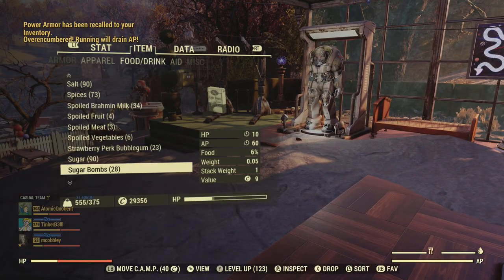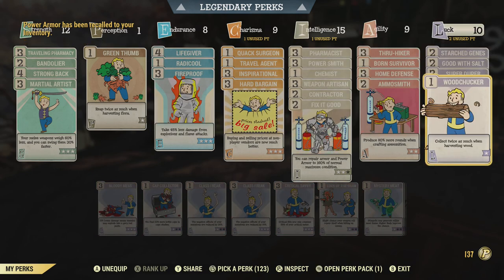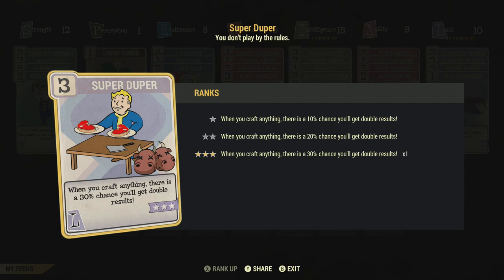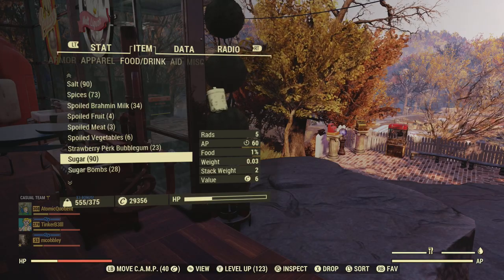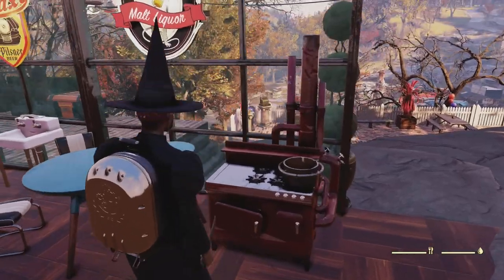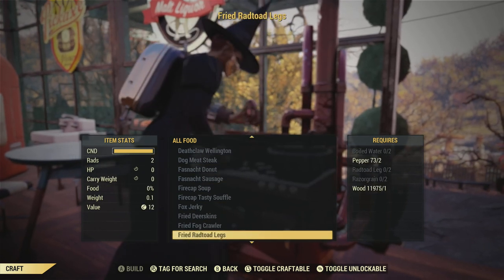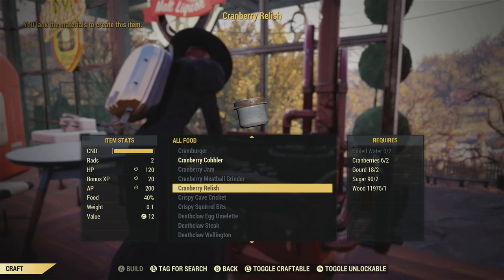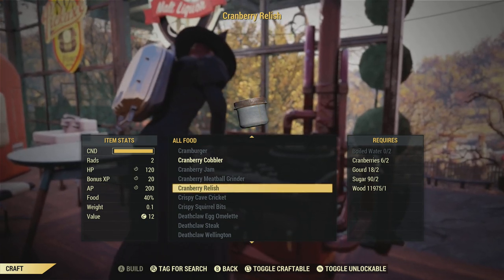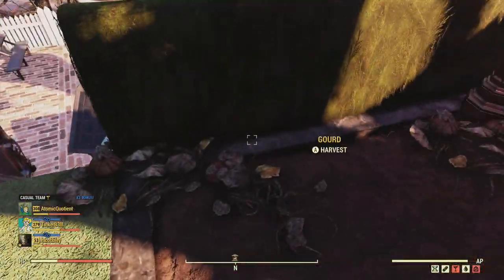For those that aren't familiar with it, make sure you have the Super Duper card on — just the chance to double everything — if you're able to get it depending on your level. Let's just double-check how much sugar. We've got 90 sugar, which should last quite a bit of time. In terms of cranberry relish, grab the actual recipe from Whitespring or a player vendor. You'll need water, cranberries, gold, sugar, and wood.